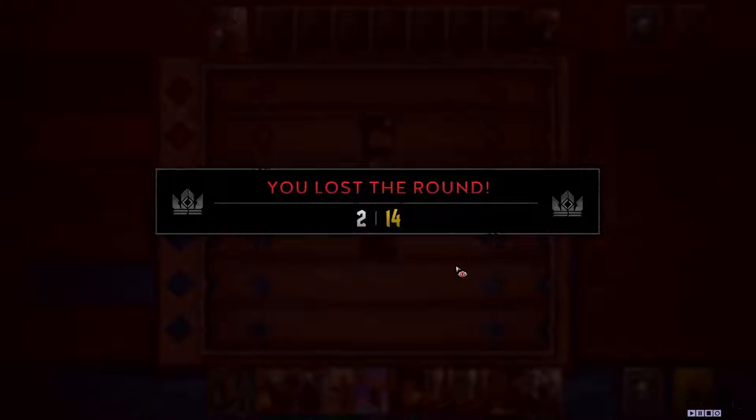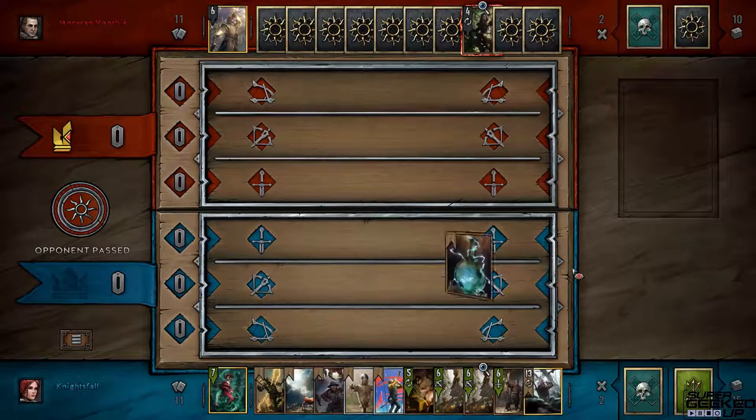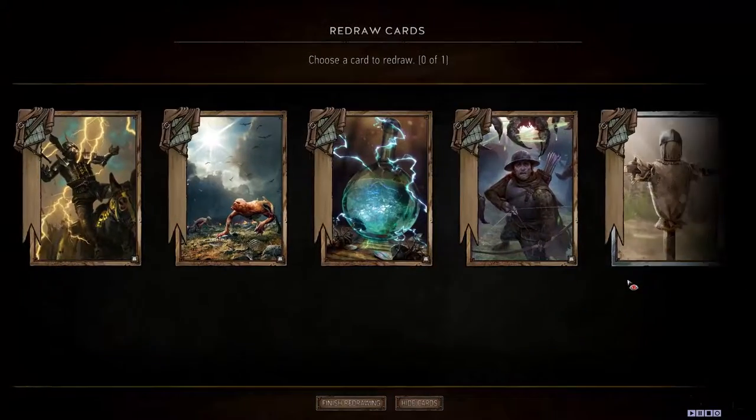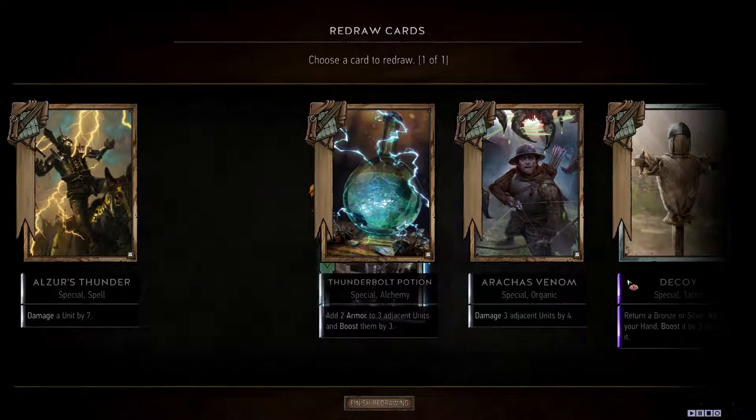I'm not sure I have many good options to play here, and since he's played powerful cards I'm going to concede this round. I probably maybe should have stuck with it, but I like trying this strategy and we'll see if it pays off.